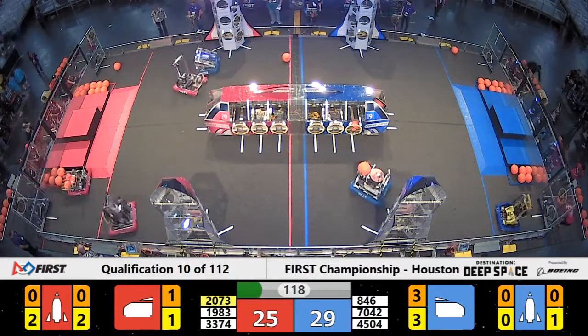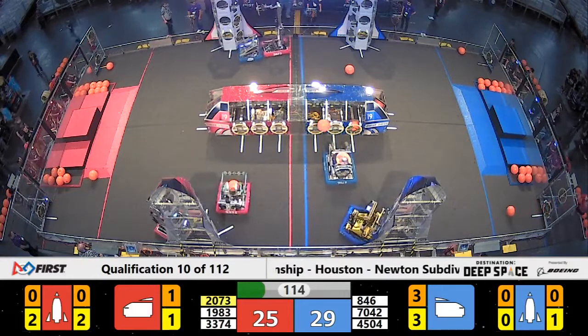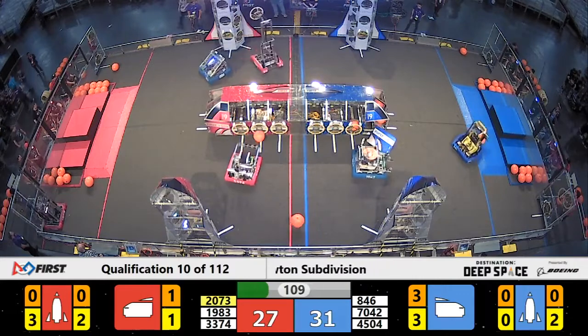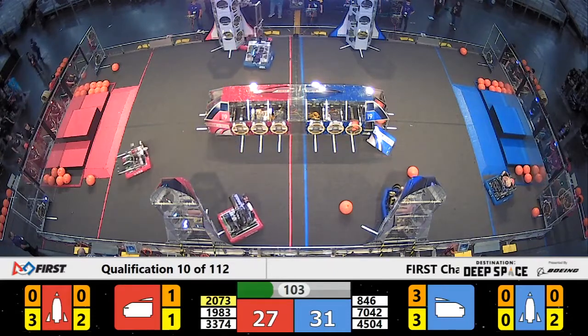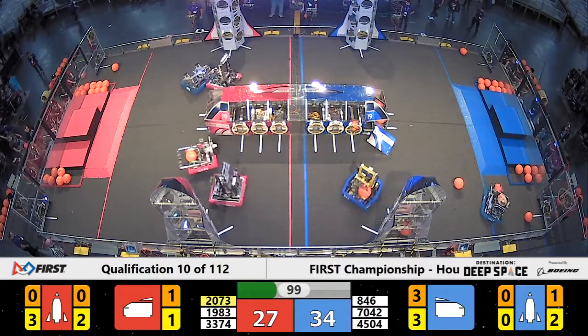Scoring on that red alliance rocket ship now. BC is back in position. Eagle Force makes the turn — can't quite get it around. BC has to back off because of a pin count, and that gives BC the space they need to place up on that red alliance rocket ship.